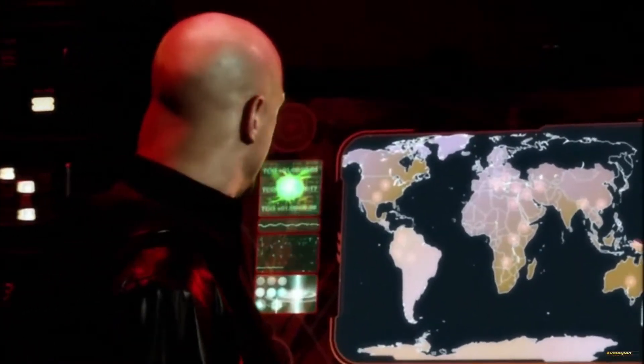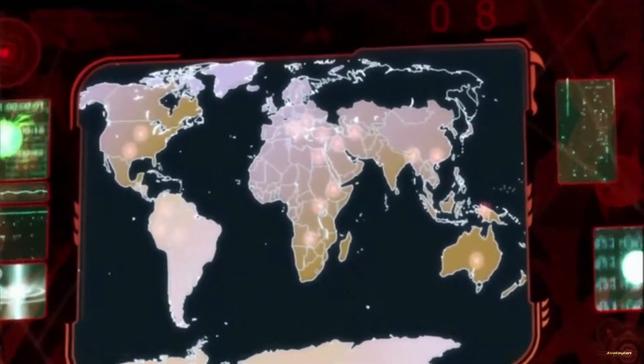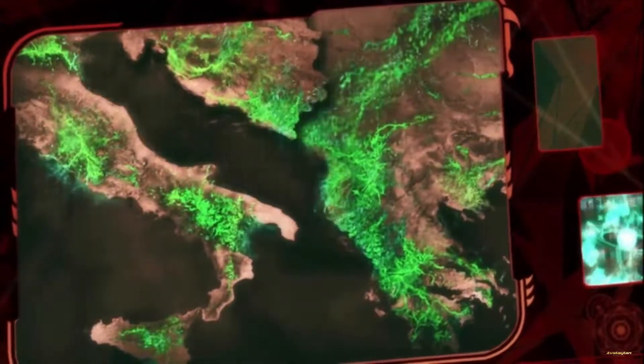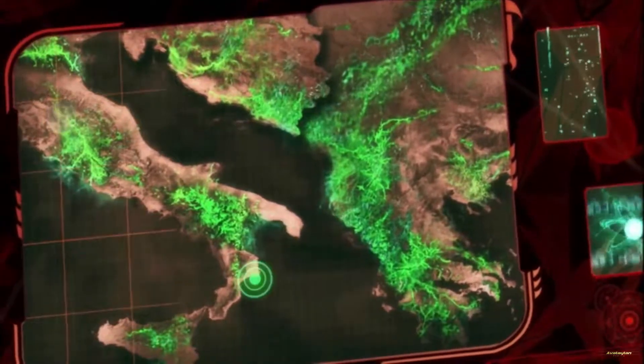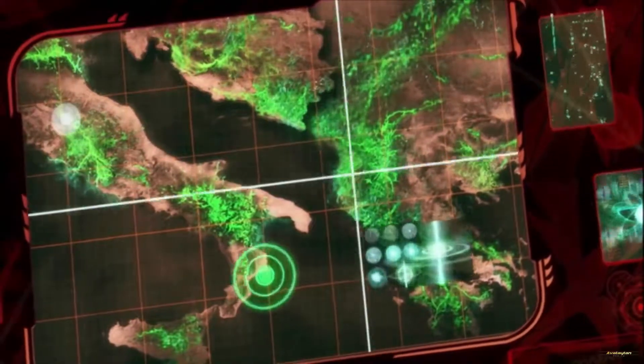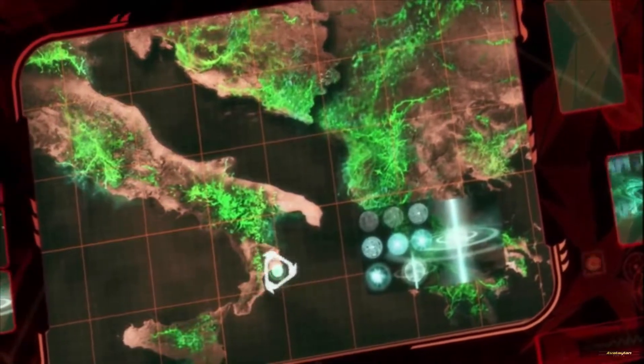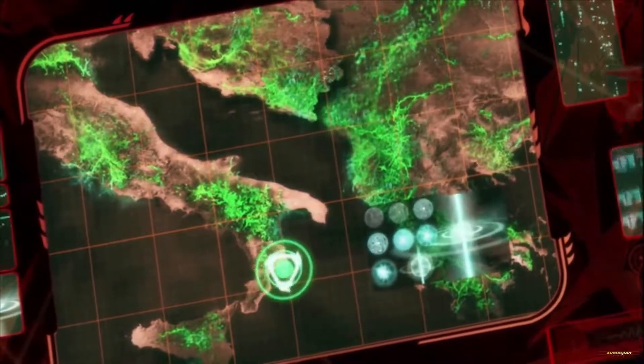As you can see, GDI will not relent. They have already destroyed most of the towers under completion. You must ensure that at least one tower reaches completion or my entire plan is in jeopardy. Based on diagrams found in the Tacitus, we believe, upon completion, the tower will become impervious to attack.